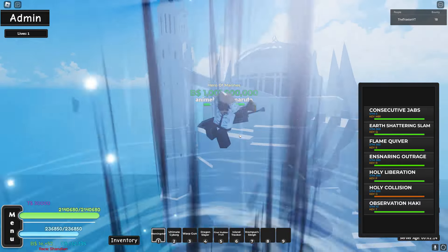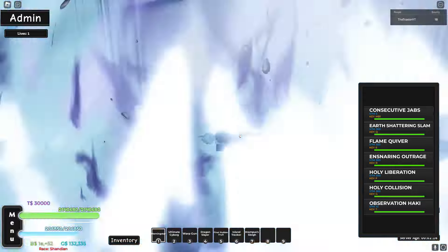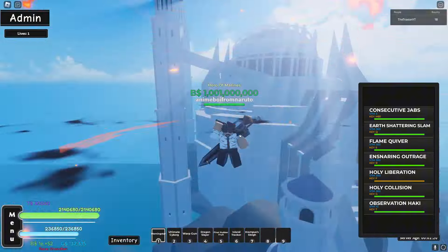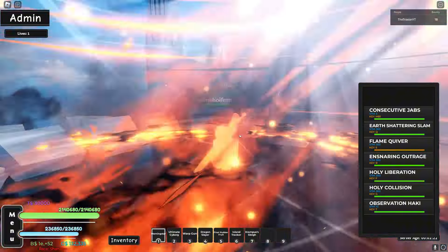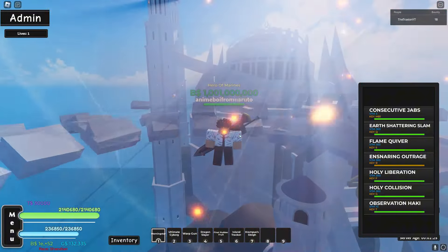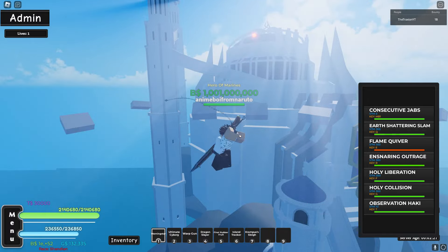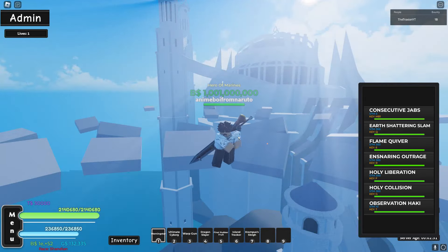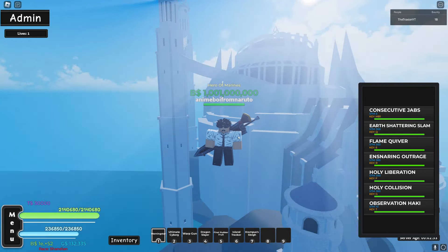I've got my expectations high for this. Let's try the moves — Holy Collision, Holy Liberation — okay wait, the moves are actually really cool on their own. I'm going to showcase them better on the boss to show the damage numbers for the support style, but so far this looks good.